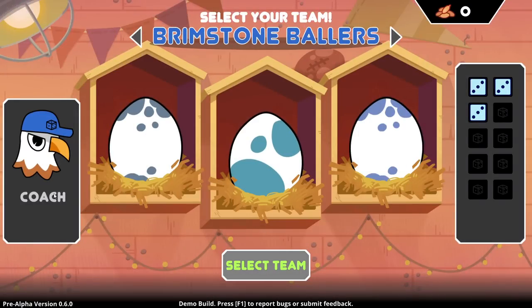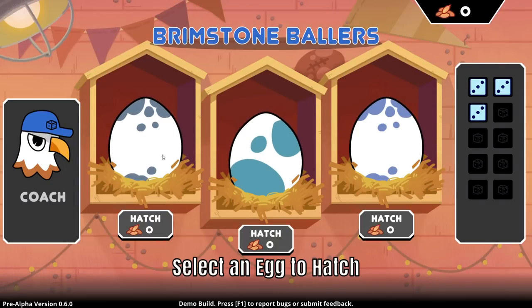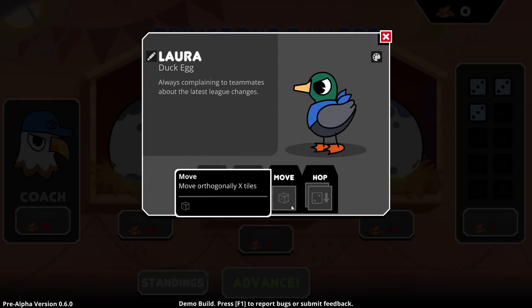Let's do it. And we also have a coach who's got maybe different stuff. "Attempted to prematurely break free from their egg seven times during incubation." Okay, select an egg to hatch. Let's go with this one — costs zero. It's Laura. "Always complaining to teammates about the latest league changes."